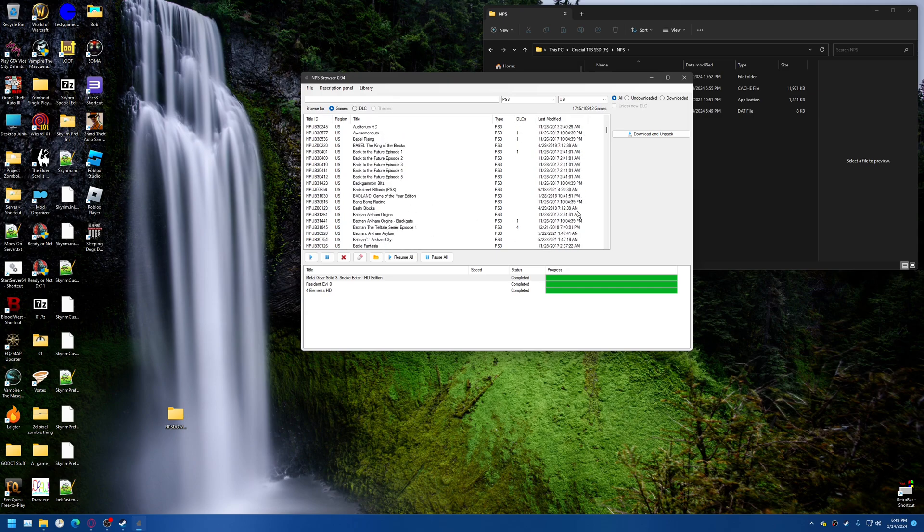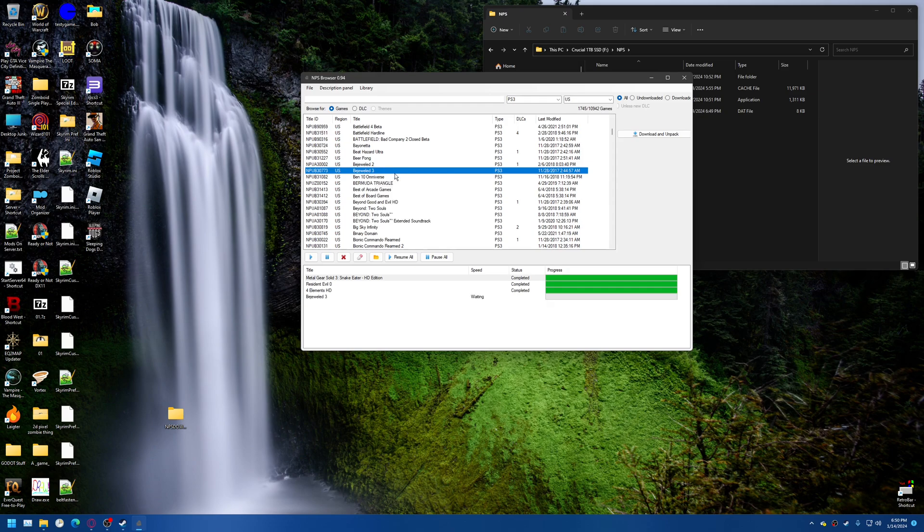And then literally all you gotta do is find something relatively small as an example to download. I don't think we can sort by size, but that'd be pretty useful. What is small — like Bejeweled. I really want to play some Bejeweled 3, that's so fun! So what you would do is either click it and then click Download and Unpack, or you just right-click it and then Download and Unpack. And then you wait.